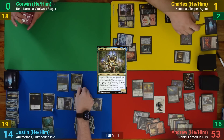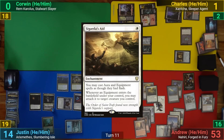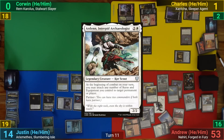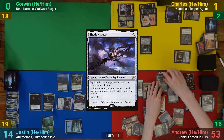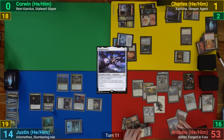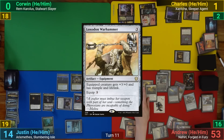I draw and place a Guard as aid, then cast Arden and replay Shadowspear which automatically equips onto Arden. I follow up with Loxodon War Hammer, which also goes onto Arden, and move to combat.